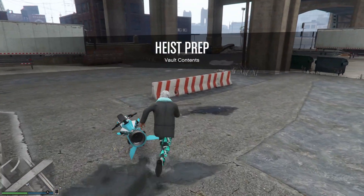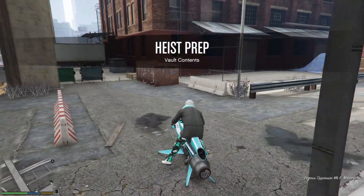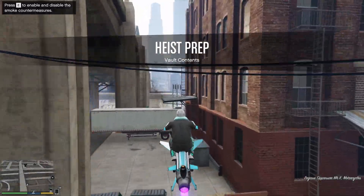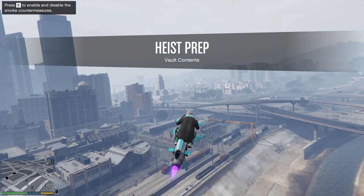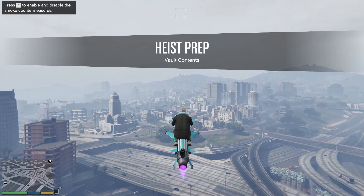Okay, here we go. Let's find out what's in that vault. First, we need someone with the right login credentials for their security system. I've tracked the rough location of a member of Duggan's security team using his phone signal. Head over there and find him.